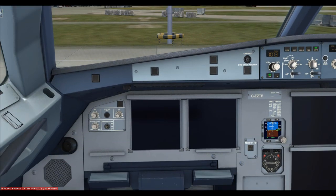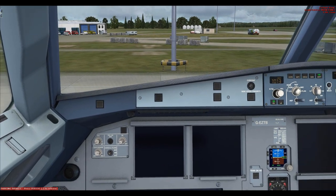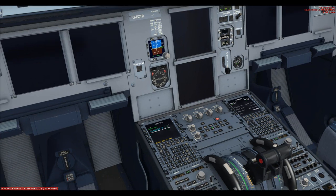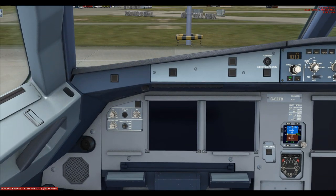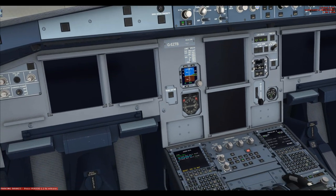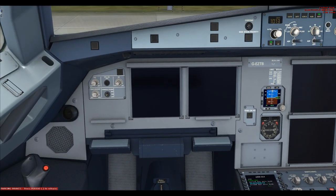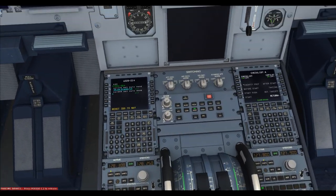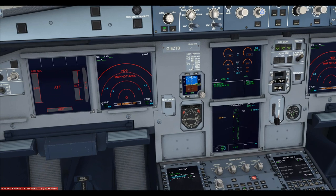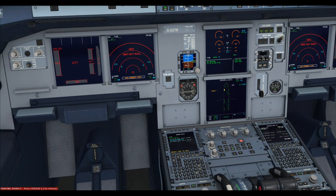The cockpit preparation checklist is now complete. You're probably scratching your head as to why the displays are still dark — that's not a bug. We just need to turn them on. On the left-hand side we turn the PFD (primary flight display) on, then the ND (nav display), and then in the middle the upper ECAM and lower ECAM, which turns the middle two displays on.